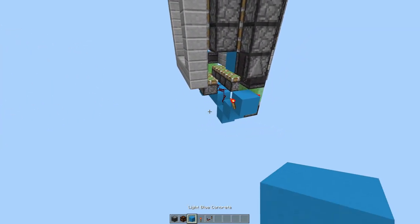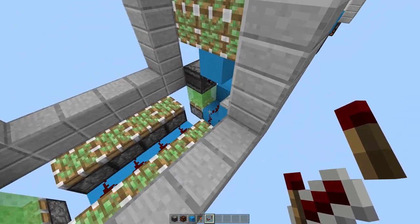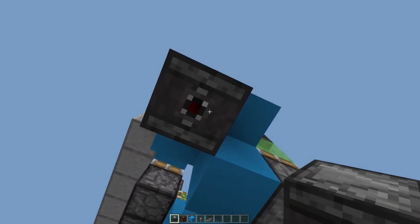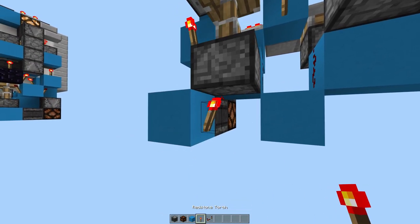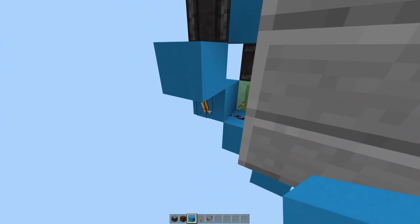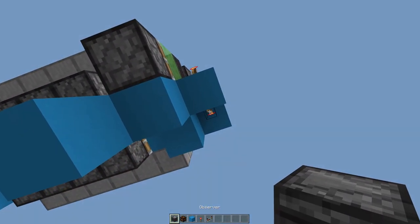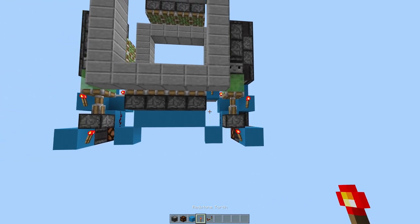Now place a block on this torch here. Place a block to the side of it, a redstone repeater facing this way, a block in front of the redstone repeater with a torch facing this way. Then come over this way: place an observer facing downward off this torch, into a redstone lamp, into an observer, into a block with a redstone torch on the side. Then do the same on the other side: place a block here, one to the side, redstone repeater this way, block on its face, torch that way, observer off this torch, into a redstone lamp, into an observer, into a block, into a torch.